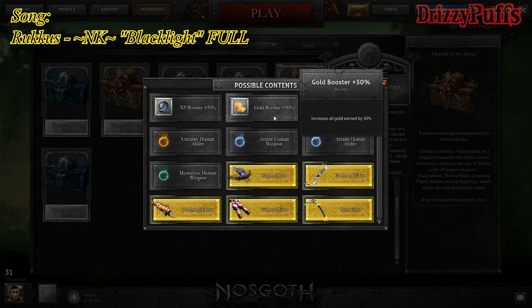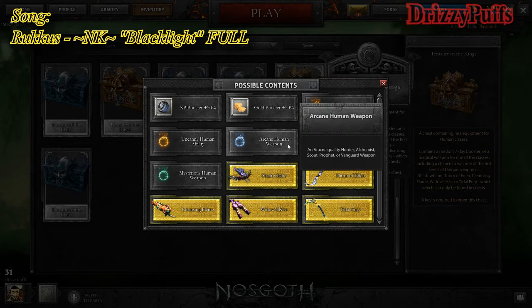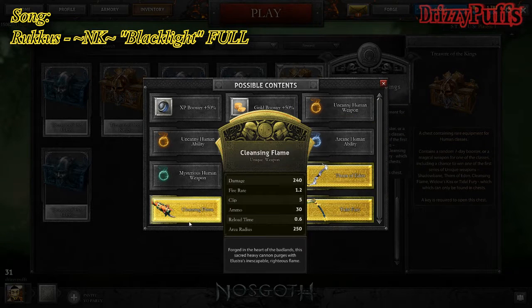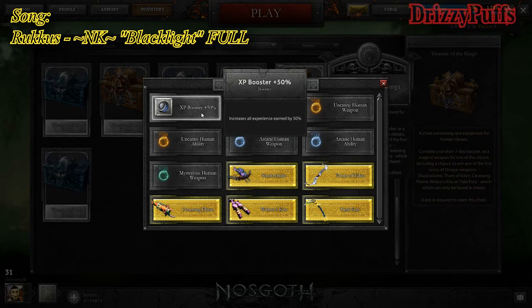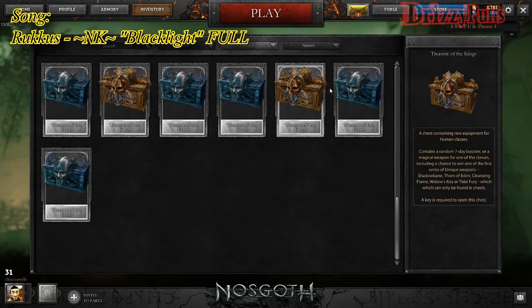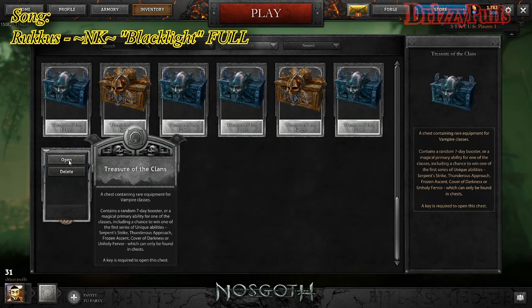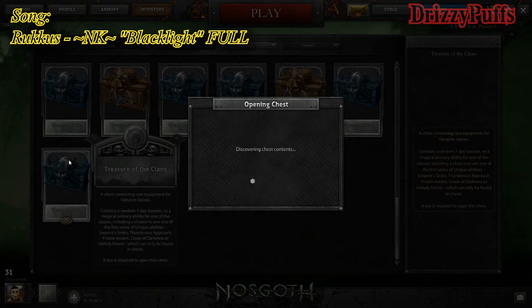We're obviously gonna get these two and we're probably gonna get these. There's no way we're gonna get some super cool looking skins, but you never know. Since I got those three random keys for no reason, I think I'm gonna open one of them with one of each and then decide what I'm gonna open up next. Because I got three — that's an odd number.